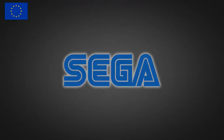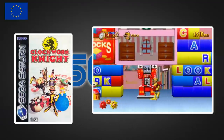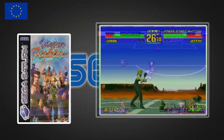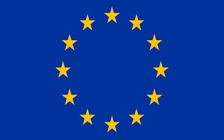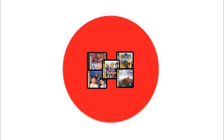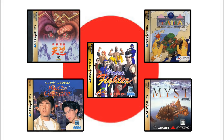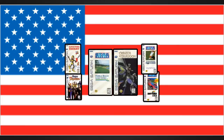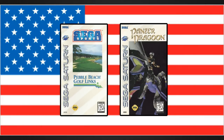The European launch was two months later in July 1995, with four games: Clockwork Knight, Daytona USA, International Victory Goal, and Virtua Fighter. So despite being the latest launch of the three regions, Europe got the fewest games. The Japanese lineup was pretty bad — the pick of the bunch is Virtua Fighter, available in all three regions. Removing the three games Europe received gives us a clear winner: the US lineup, including the fantastic Panzer Dragoon.